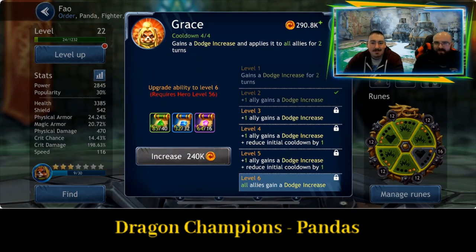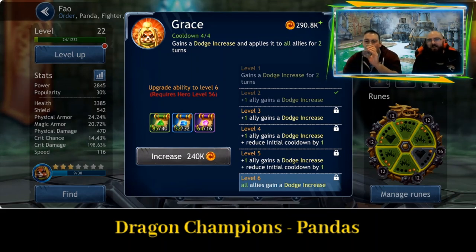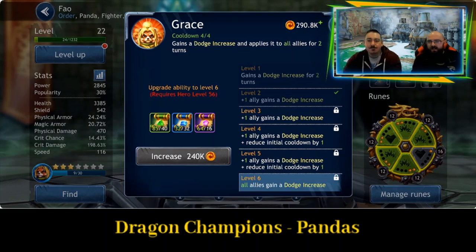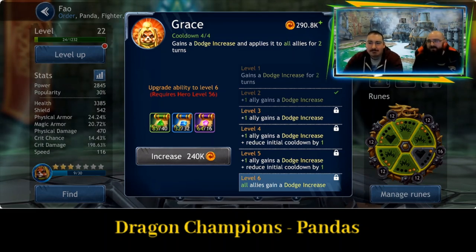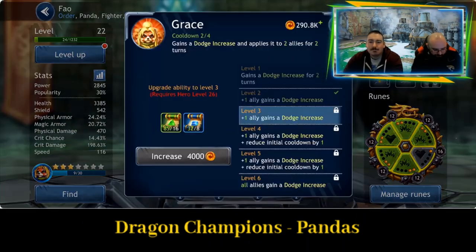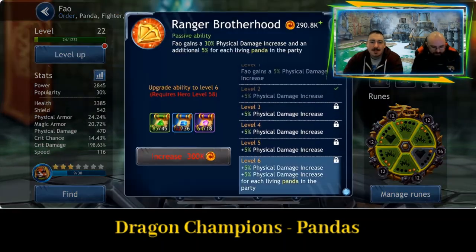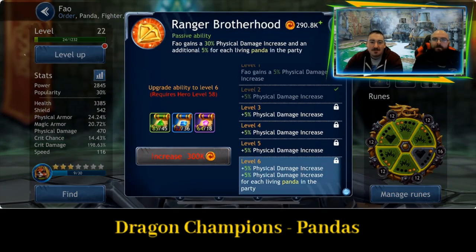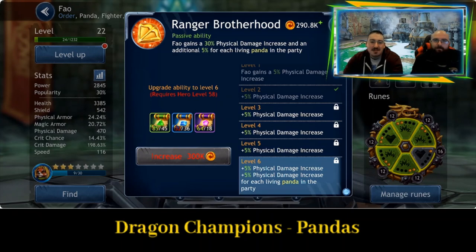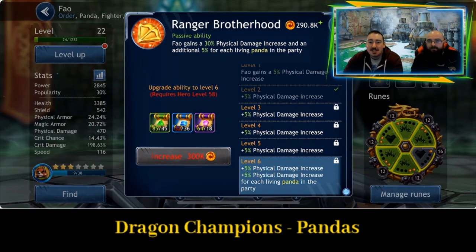The dodge mechanic is something I've been finding quite annoying recently — it seems to be really effective, meaning you can end up wasting decent abilities if enemies just keep moving out of the way. And the last ability — Ranger Brotherhood: Foul gains a 30% physical damage increase and an additional 5% for each living panda in the party. More panda synergies — another 25% potential. That's pretty good.